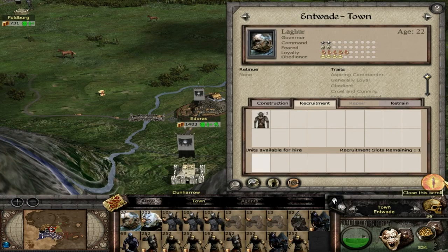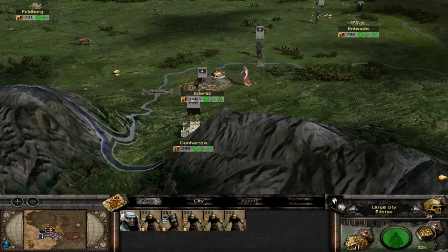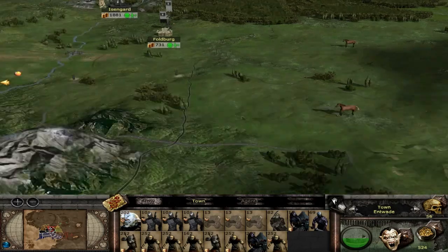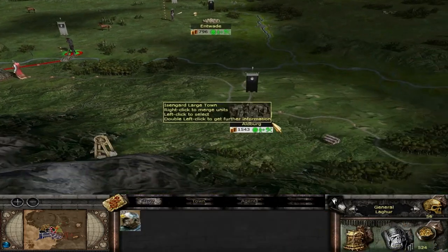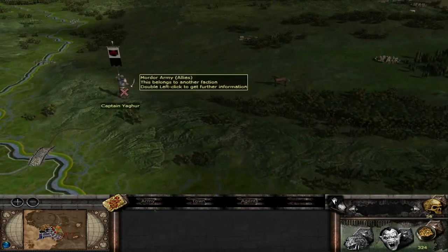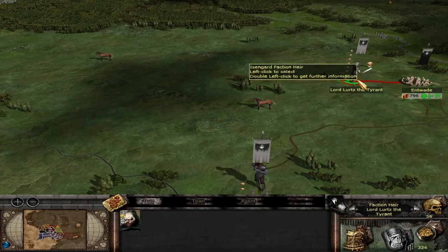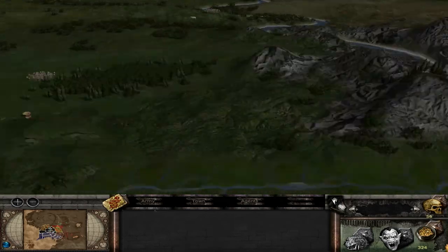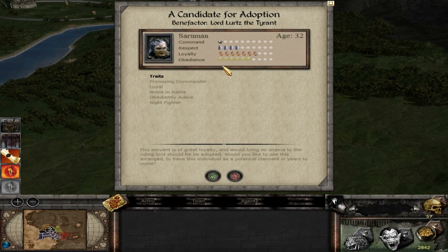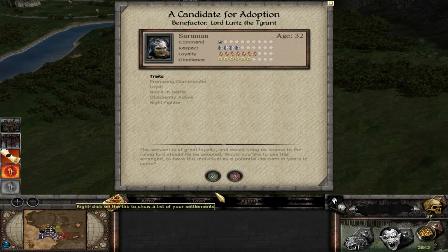I'm going to move Laker — where should I move him? He's not a great general. I think he'd be a better governor at Edoras. And then I'll have Ugluk as the third commander — we've got Saruman and we've got Lurtz. But we do need some watchtowers. I guess that's going to be the next thing we do. Mordor has an army in there — that's interesting. Maybe they're pillaging along the coast. Okay, I'll see you guys in the next turn. We have a candidate for adoption — Saruman — which is kind of funny. He has a lot of respect and loyalty, so I'm going to adopt him.